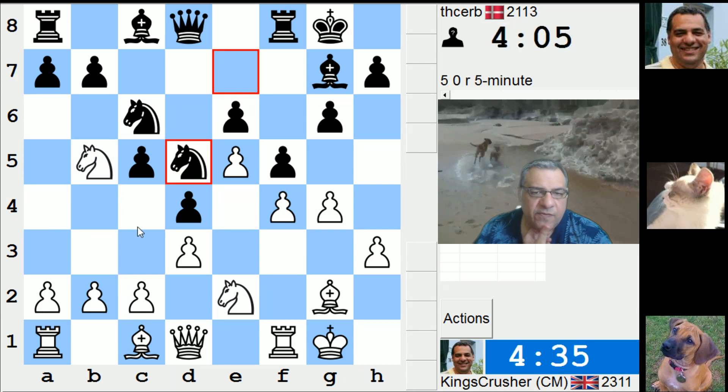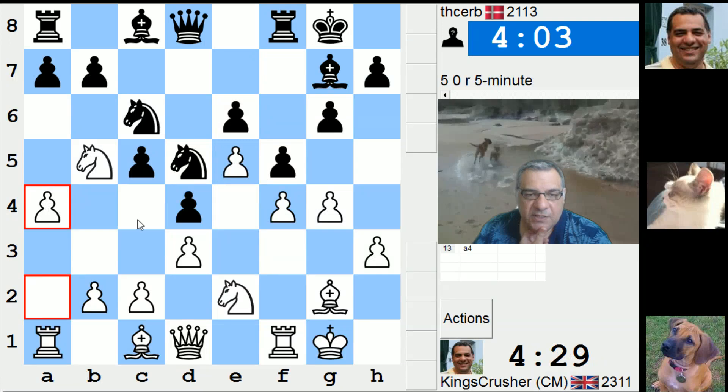Queen B6, A4. Maybe this gives me the option of Knight D6 and Knight C4. I'm also wondering about G5 because this Queen could be a pest. Could have taken that Queen with Bishop F3.